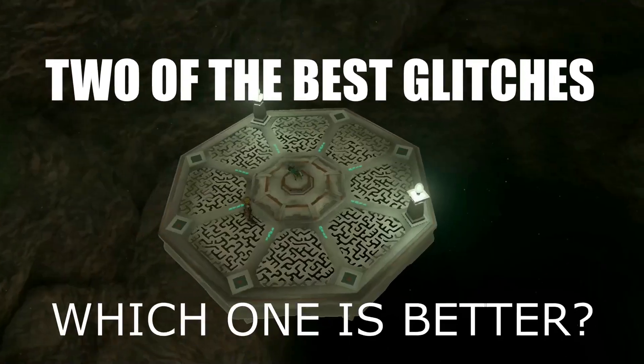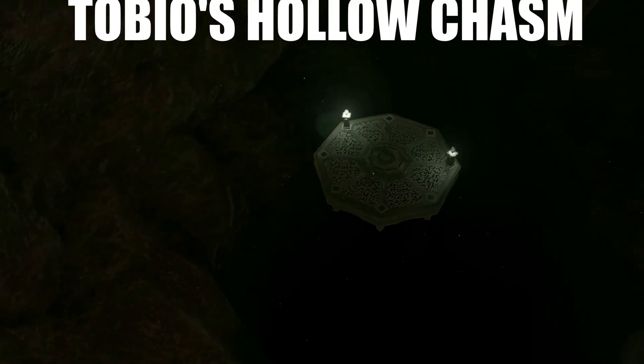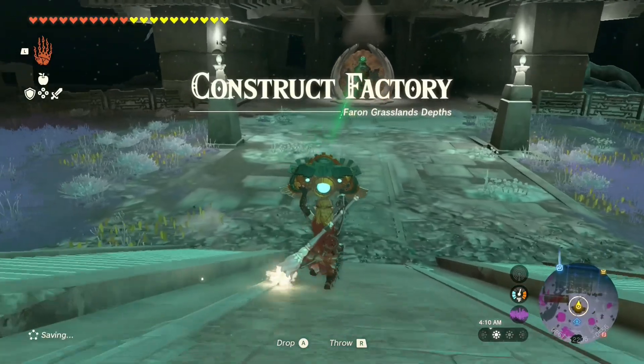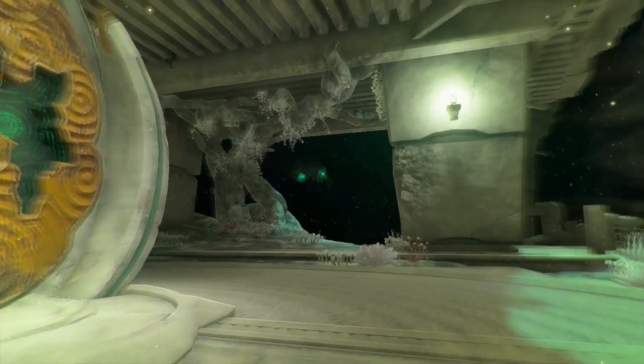Alright y'all, we're here to talk about which glitch is better. Currently, we have two optimal glitches for item duplication. We have Tobio's holochasm glitch, which doesn't require any prep work once you get to the location, but does require a lot of time to get to the location. The time it requires is dependent really on how you want to get there.